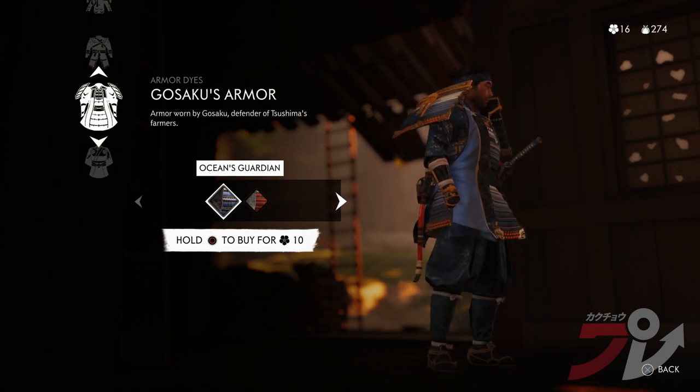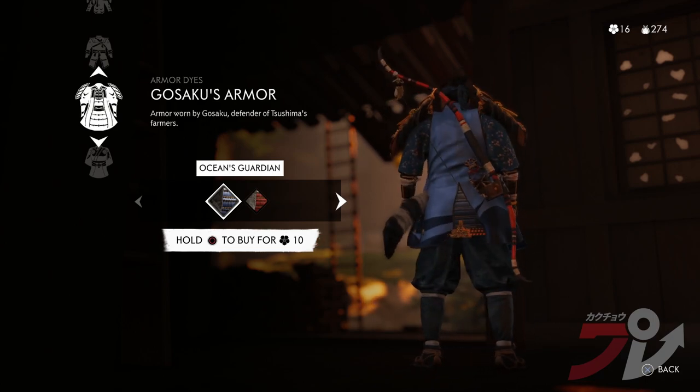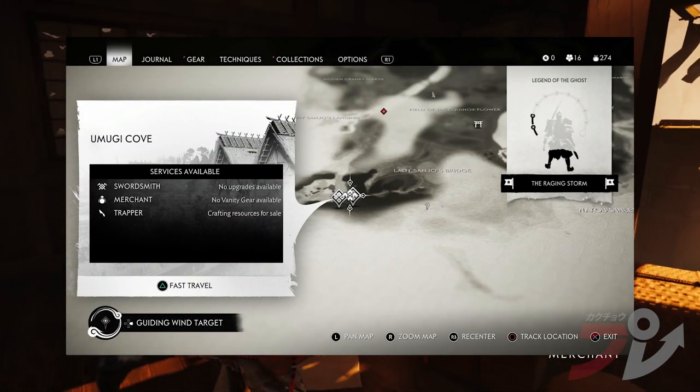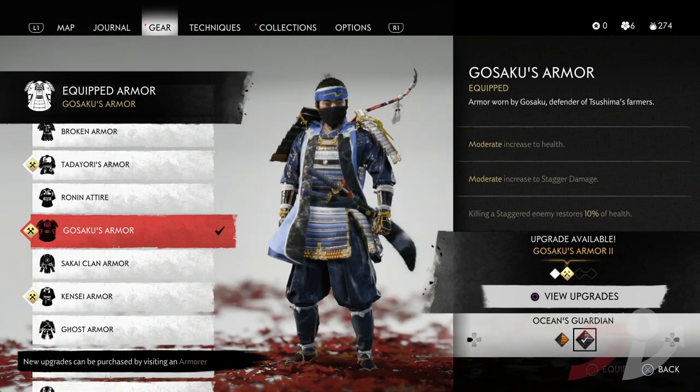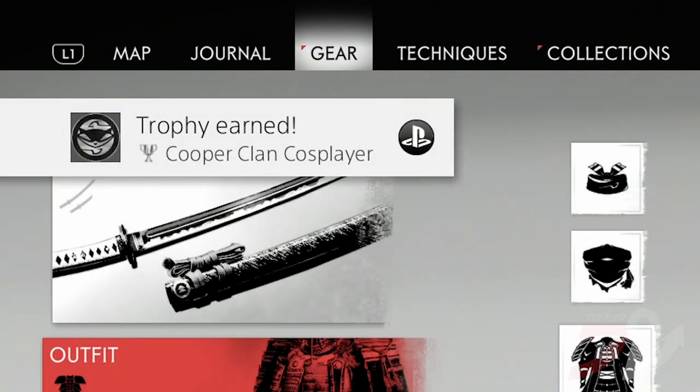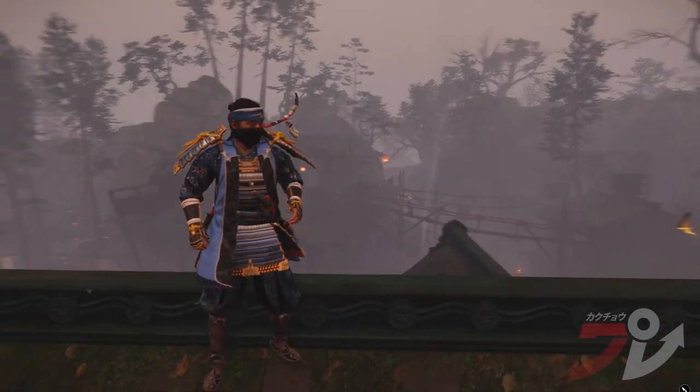Finally, you have the fifth piece, the Ocean's Guardian Armor Dye. Buy this from the merchant at Umugi Cove. Once you're done, put on all the equipment you gathered — and voila! A new PlayStation achievement and an outfit that would do the Cooper family proud.